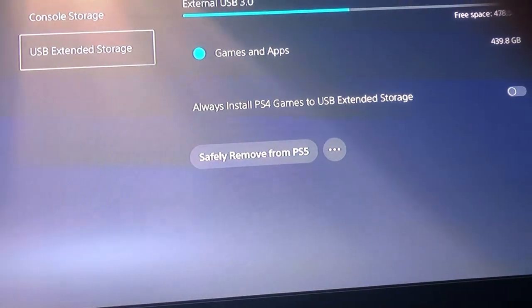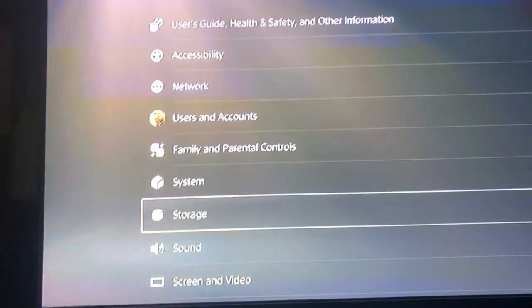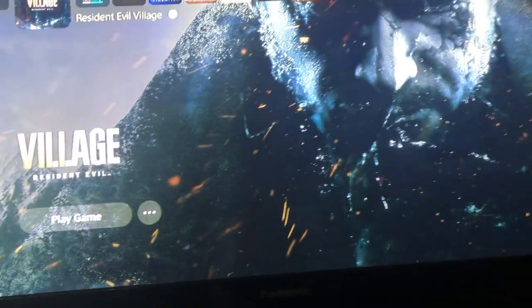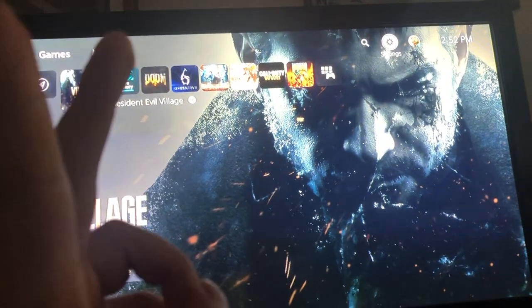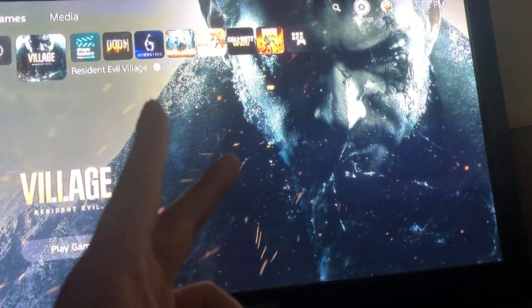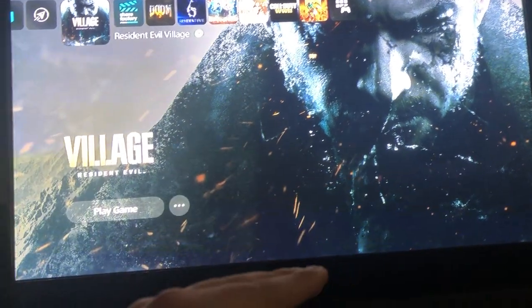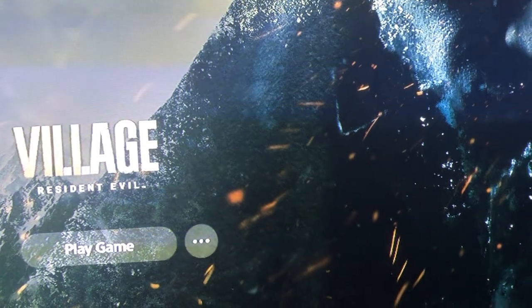So with the USB extended storage turned off and the PS5 game still inserted and Wi-Fi still on, I did an on-and-off reset of my PS5 system. Once I had a stable connection and the USB extended hard drive was turned off and I reset it, the game started to download onto the PS5.